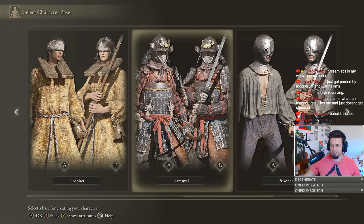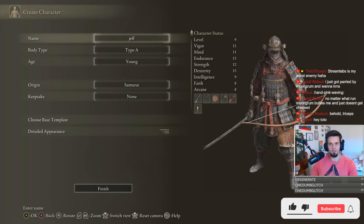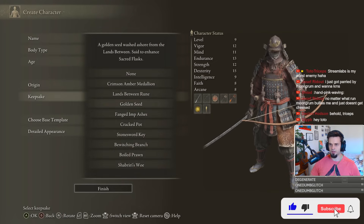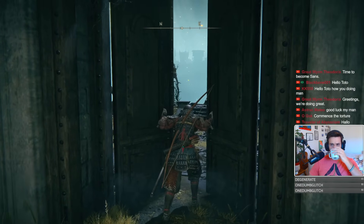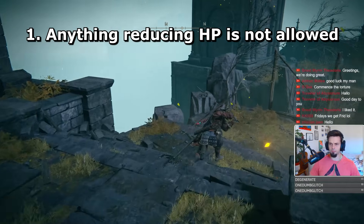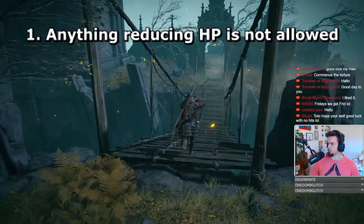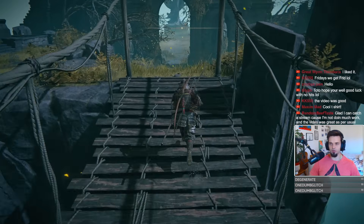For our starting class, we're gonna choose the Samurai, as the Bow and the Uchigatana are just too good not to have at the beginning. We also grab the extra runes as a starting gift. While I get myself out of the tutorial area, let me explain the rules. My health can never be lowered below my starting amount of health, which means things like self-damaging skills are not allowed, and taking fall damage is not allowed.